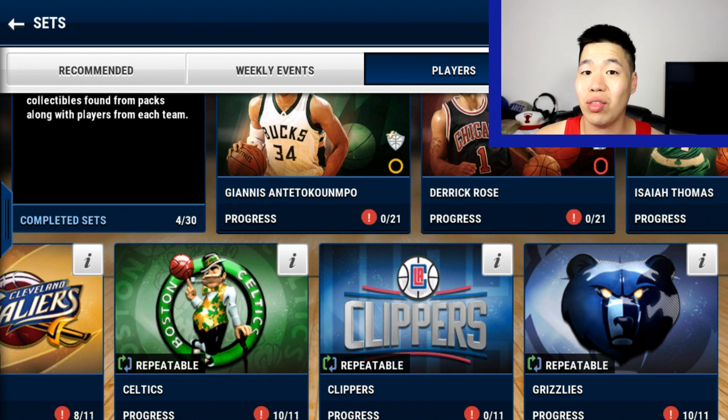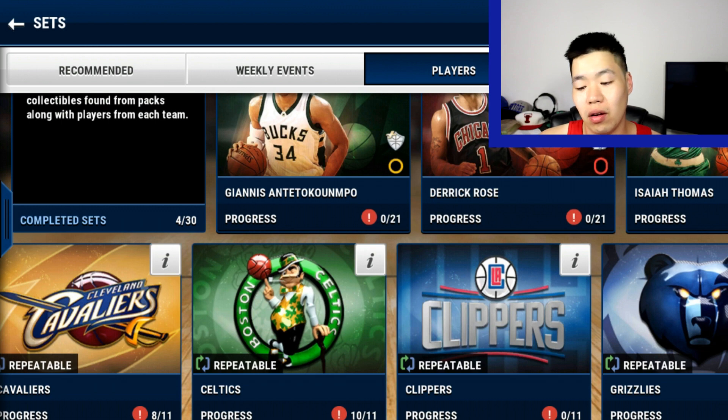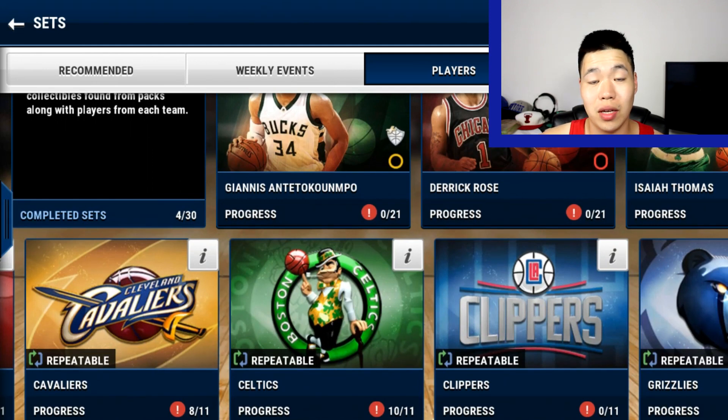Because all those have 83 overalls, or 82 or multiple 82 overalls. Golden State unfortunately does not have any Klay Thompson anymore because he's an elite now. And Cavs — 81 overall Love, and I think Kyrie's an elite as a matter of fact. The cool thing about this: you can snipe silvers for less than 500, snipe bronze for like 100 to 150, and gold trophies you can snipe for 3,000. So it costs you basically nothing because you get 2,500 coins back from the sets.